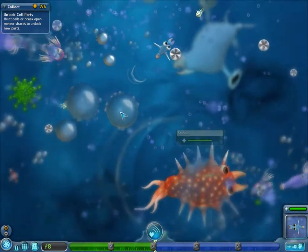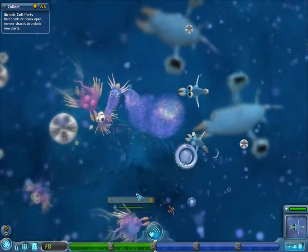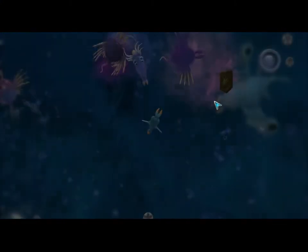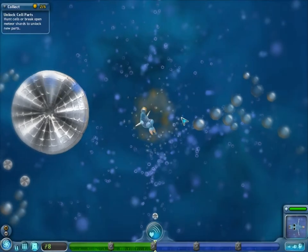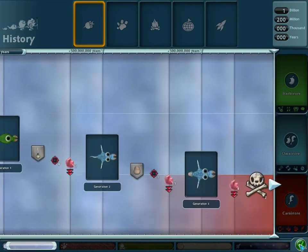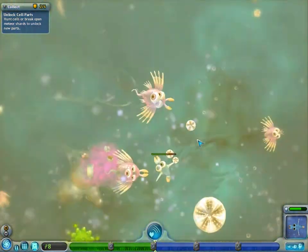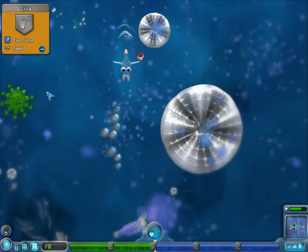They expect that you're an experienced player, so they won't give you instructions like 'oh, you go here.' In the easy difficulty, everything will be shown step by step. Like, how you get the first part — they'll just show you a cutscene of someone attacking an animal and then you collect the part, which is the spikes.